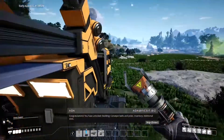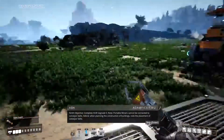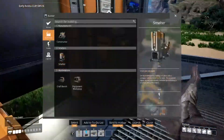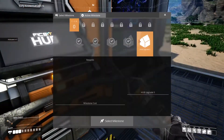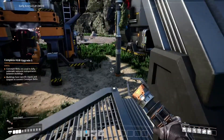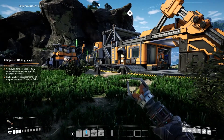Congratulations — you have unlocked conveyor belts and poles, and additional inventory slots! Ninth objective complete: Hub Upgrade 5. Note: portable miners cannot be connected to conveyor belts, so plan construction placement accordingly. We can now build conveyor belts, which is very exciting. The next milestone requires iron rods, 50 cable, and 20 concrete. We'll probably set up something to automate cable production. Thanks for watching — hit like, subscribe if you haven't, and I upload new episodes every day!